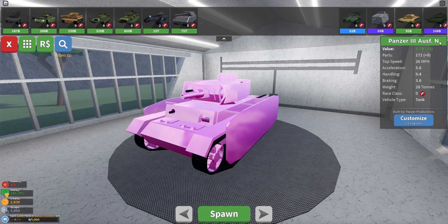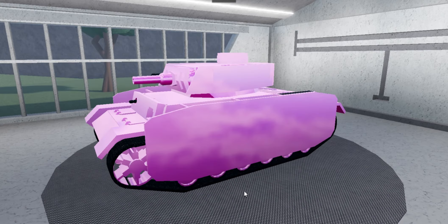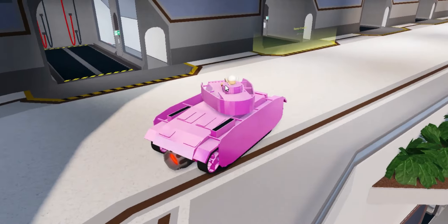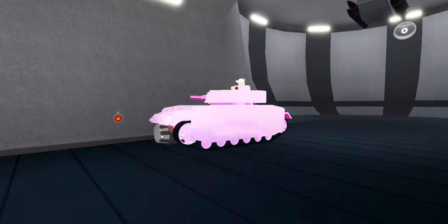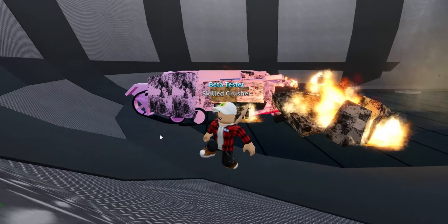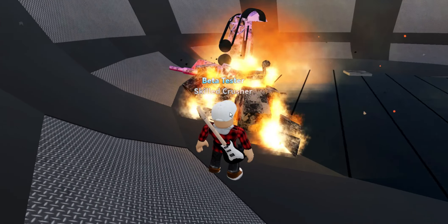Next up right here, we have the Panzer III Awesome N, and we've had it painted pink. This is the tank where you can hold your hands out just like this. Let's go ahead and try this thing with the missile cannon right here — it's a tank after all, let's see if it can withstand some of these shots. Nope, that just took out like half of it in just one shot.